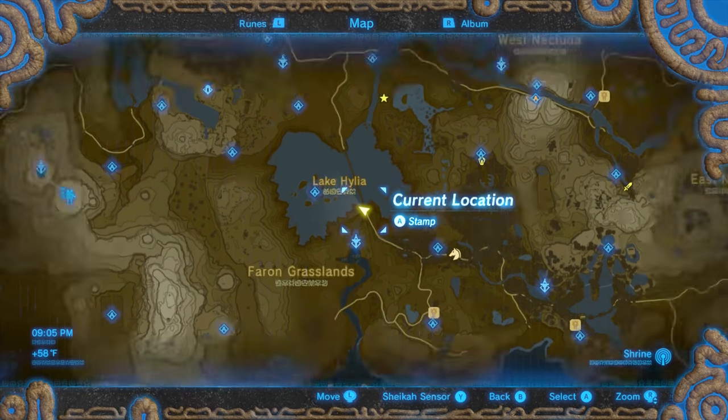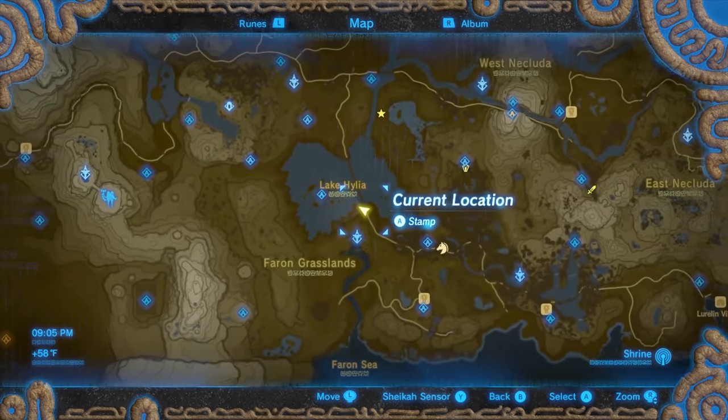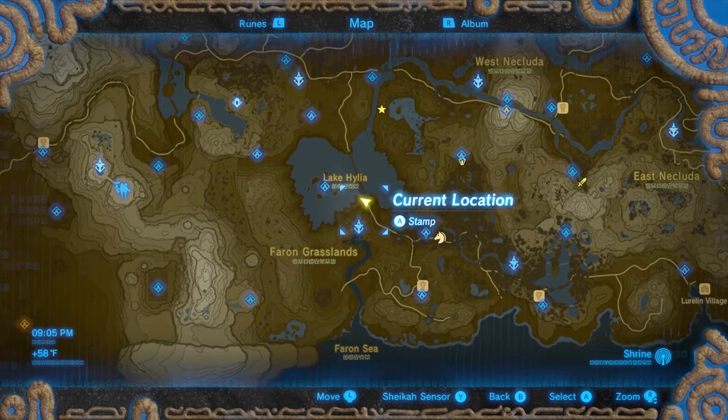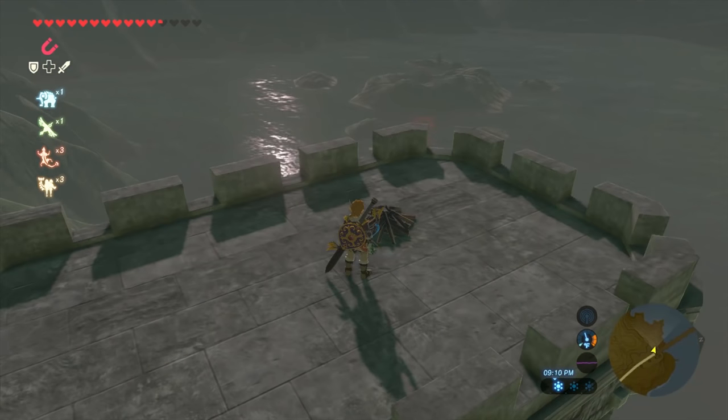First, head to the Lake Tower because we're heading to Lake Hylia — right off the southern part of the bridge over Lake Hylia. Use the tower to jump down onto that pillar right here.